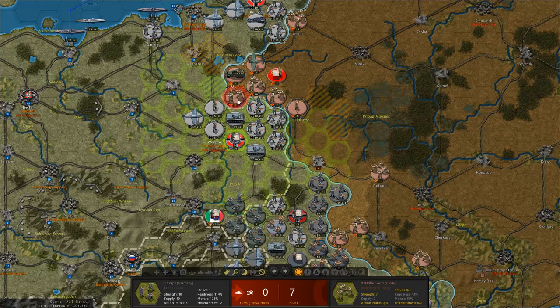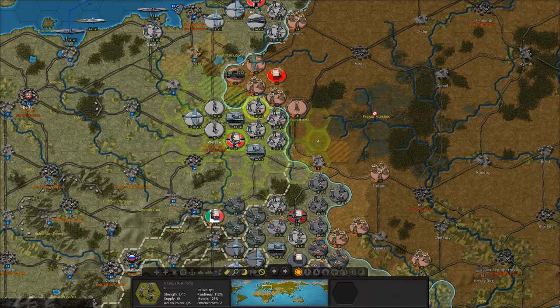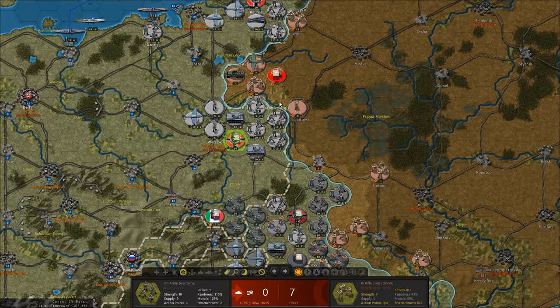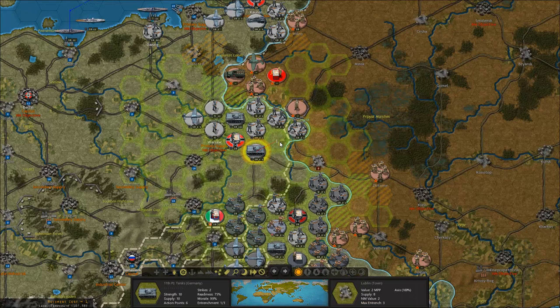Alright, there we go. Army Group Center isn't actually even that big, but I'll still do what I must. They do have two Panzers though — I might be able to swing some units from the south up north. That's a pretty poor attack. Brest is a good defensive fortress.